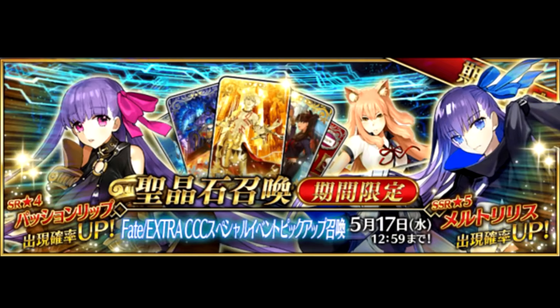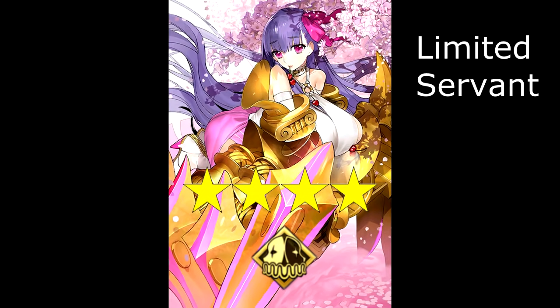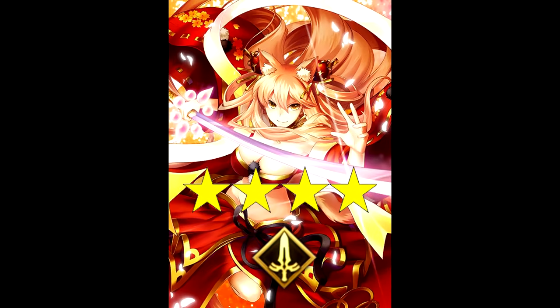Of course, there are also gacha banners to roll — two of them in fact. In the first, we have a 5-star representative of the brand new Alter Ego class entering the game, Melt Lilith. She hasn't come alone though, bringing the 4-star Alter Ego servant Passionlip alongside. We also have the new 4-star Saber, Suzuka Gozen, available in this banner.